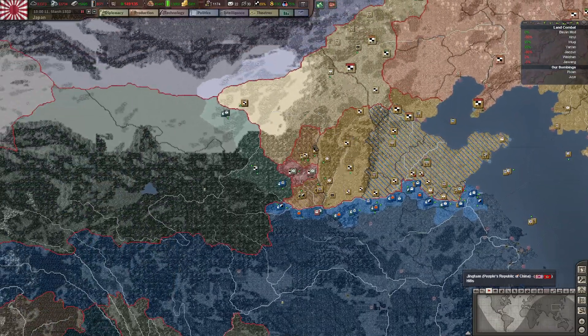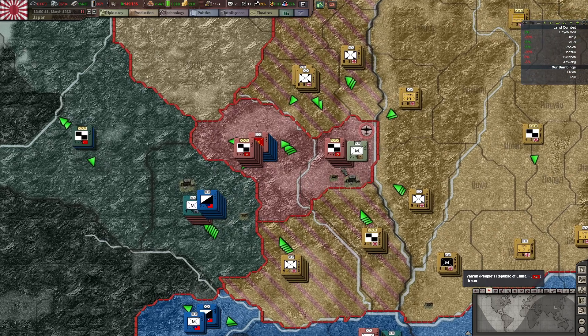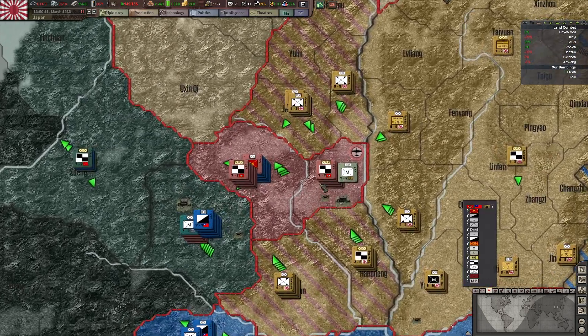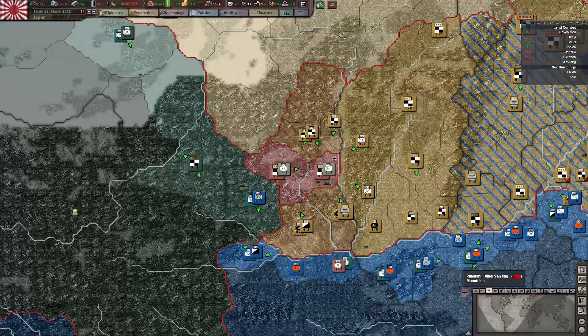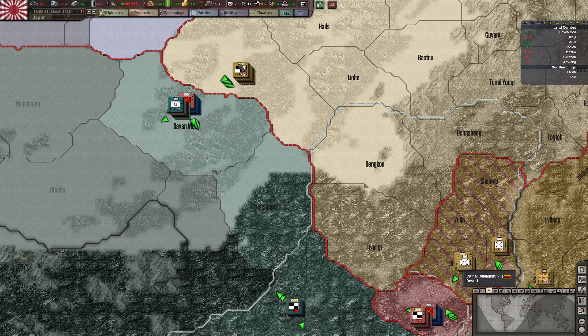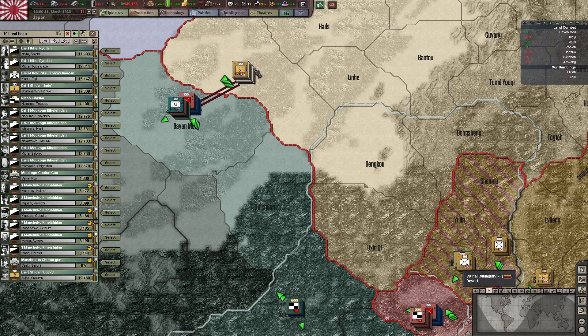We've knocked out Shanxi here, and we're actually attacking the PROC capital at Yunnan, which says 99%, but I don't think it's going that well, honestly. I think the actual conflict here is going much worse in their favor. But nonetheless, once we get this capital, then all those red guys go away. We've got a good set of troops up here, though a great majority of this cavalry here just has low strength.